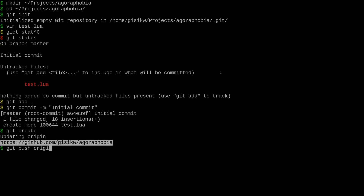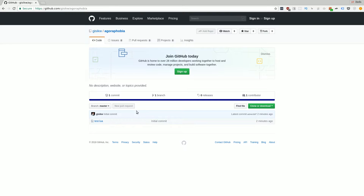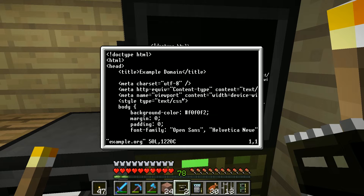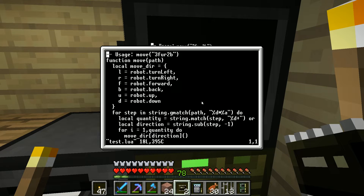Now if we refresh, there is our test code. test.lua is here. I'll click raw and copy this URL. Back in game, we'll wget test.lua - it has downloaded. Now we can look at test.lua and our code is now in the game. I also want to copy this to the floppy disk.